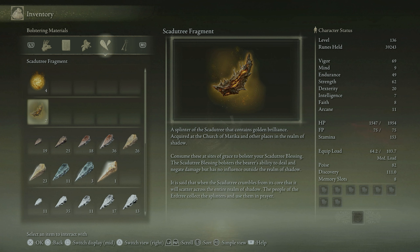Skadu Tree Fragment — a splinter of the Skadu Tree that contains golden brilliance. Acquired at the Church of Marika and other places in the Realm of Shadow. Consume these at Sites of Grace to bolster your Skadu Tree Blessing. A Skadu Tree Blessing bolsters your ability to deal and negate damage, but has no influence outside the Realm of Shadow. So that's how they did it — this is the progression system for the DLC, but has no effect outside the DLC.